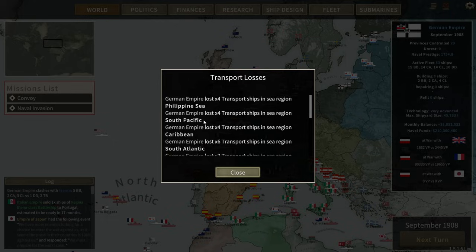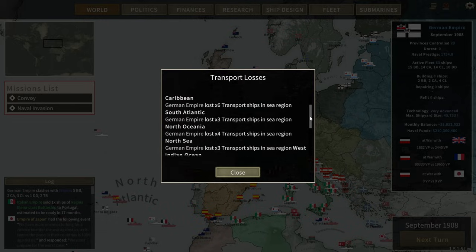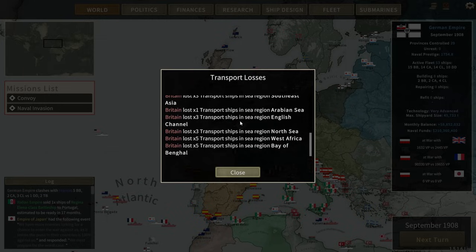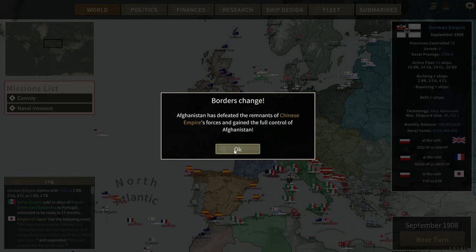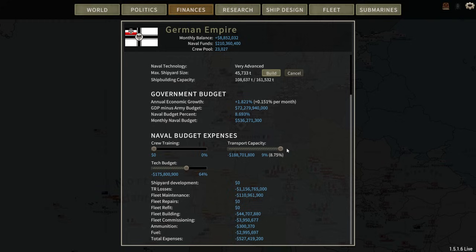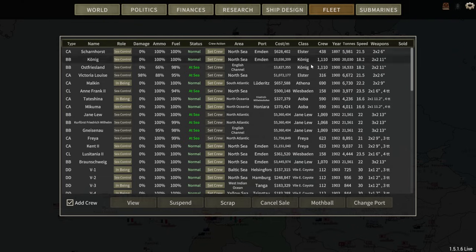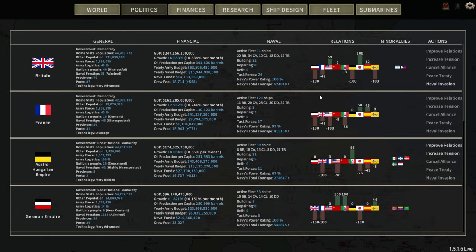This is a major issue we need to deal with. Lost four transports in the Philippine Sea, four in the South Pacific, four in the Caribbean, six in the South Atlantic, three in North Oceania, four in the North Sea, three in the Indian Ocean. We did sink a bunch of British transports, but not nearly as many as we lost. That is an absolute mess that cannot continue — the British presence is everywhere. I've got to end that war with the British. We're just not in the place as a global power to deal with them.